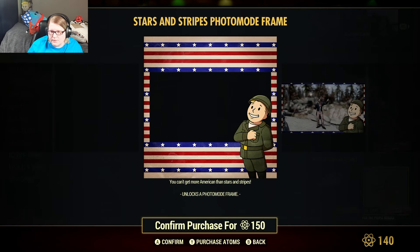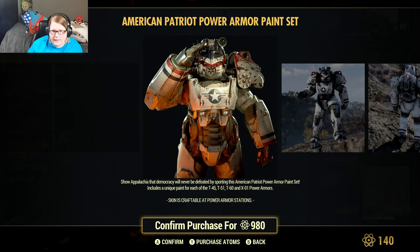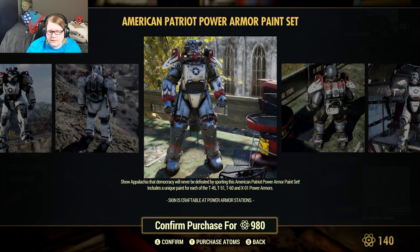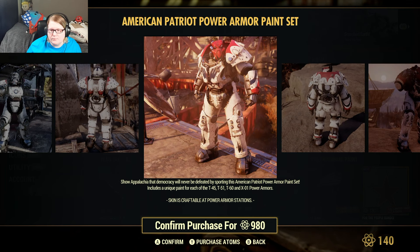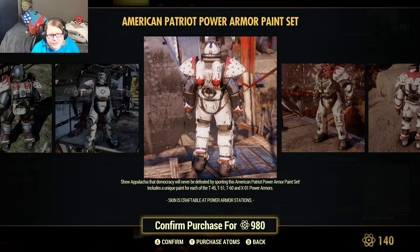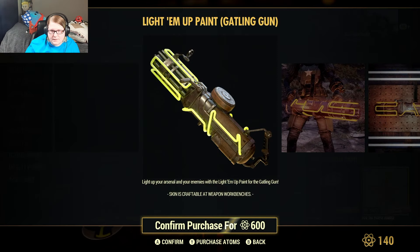The stars and stripes photo mode frame is 150 atoms. The eagle balloon is 500 atoms. The American Patriot power armor paint set comes with unique paint for each of the T45, T51, T60, and X01 power armors - it does not come for most other power armors, so don't buy it expecting full coverage or you'll be disappointed. The light them up paint is 600 atoms for the Gatling gun.